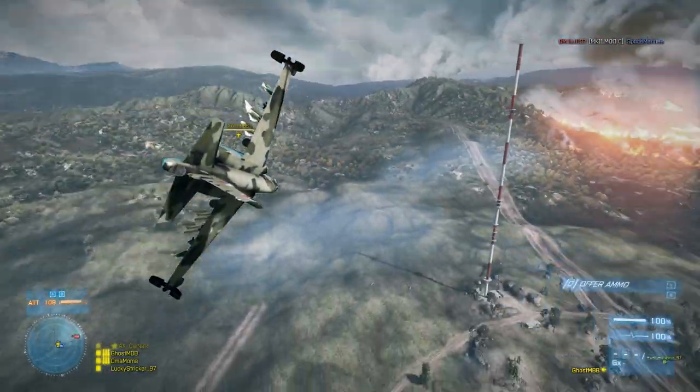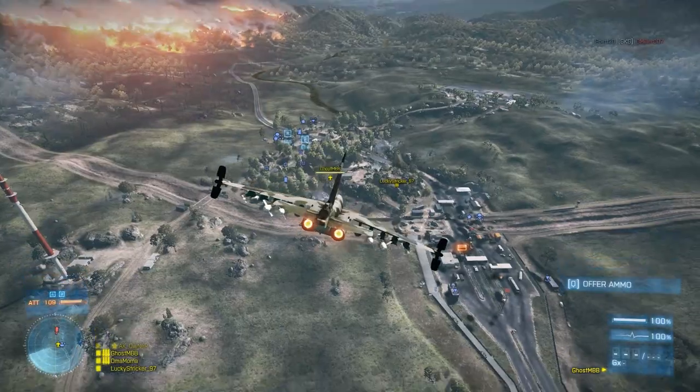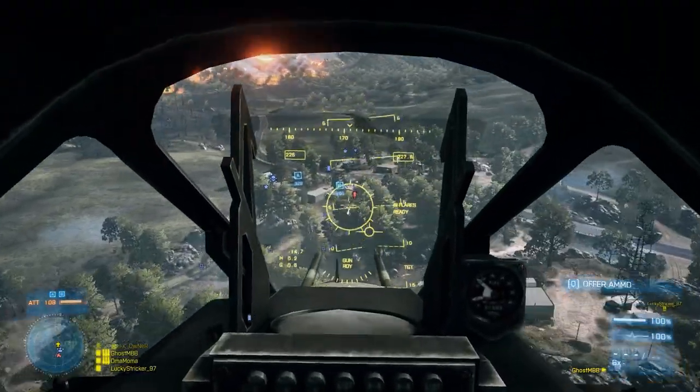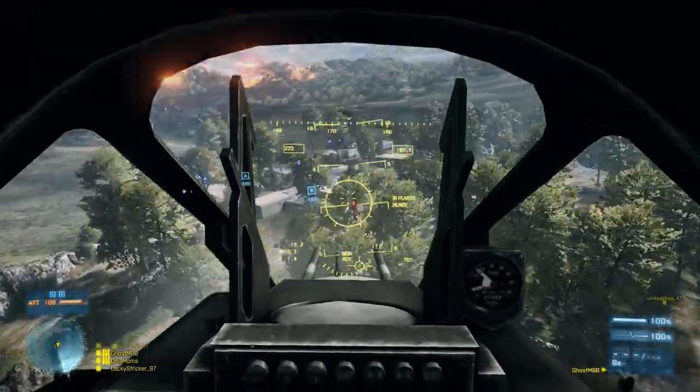As you get closer to your target you can see which way he's facing. So when you loop around, try and make it so you can attack him from the rear on your second pass, and then you'll be sure to take him out.